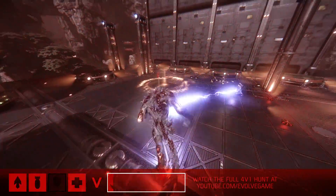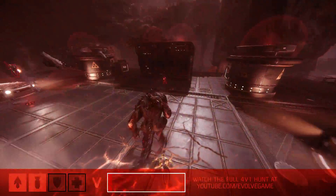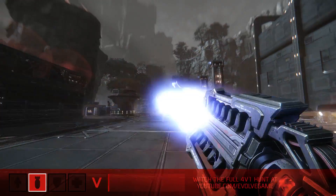We're going to see potentially another incapacitation. He's setting up, landing another smash — and yes, one's down. That's going to be the Medic, and Goliath is just continuing to pound away, setting up a huge assault on the remaining Hunters.